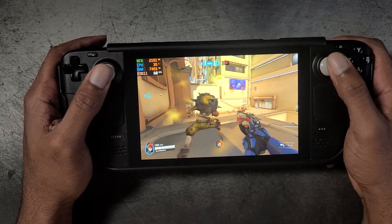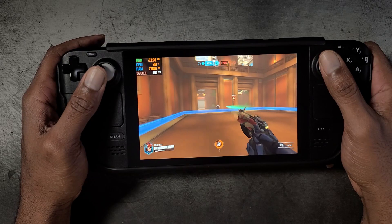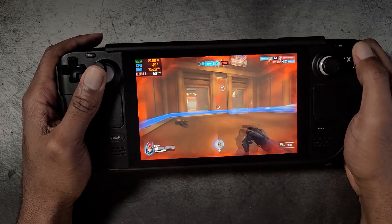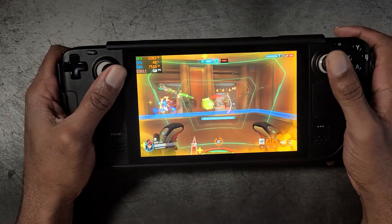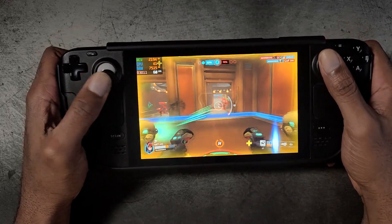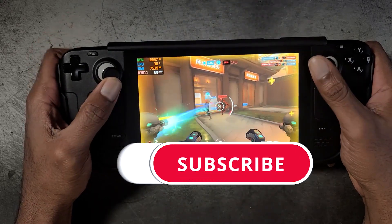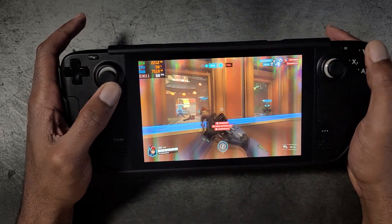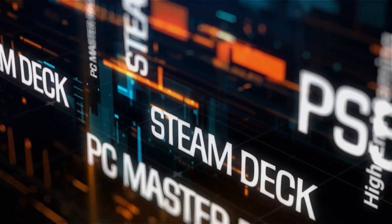If you have a dual-booted Steam Deck, obviously the better choice is to play this in Windows 11. But there it is — that's how you install Battle.net and Overwatch 2 using GE-Proton 7-39, and we even showed you how to put it on an SD card. Hope you guys enjoyed the video — leave a like and subscribe so you don't miss out on future videos. We'll see you in the next one.